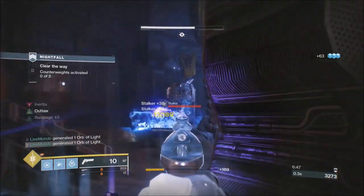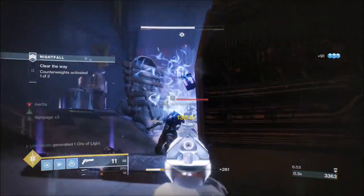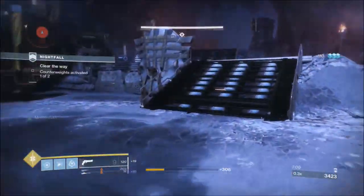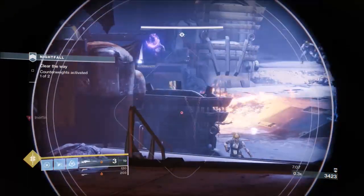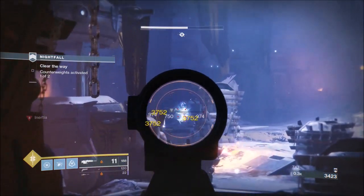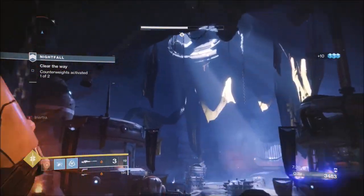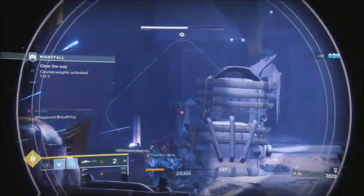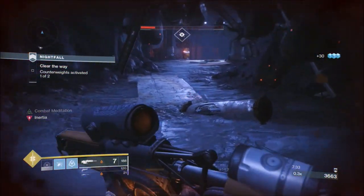Once the plate is fully done you're going to get your second major wave of ads - two more captains. The captains and snipers are not to be messed around with. You can see where the sniper is on the left - the garden variety Scorn are easy to put down, but everything in this game is easier when you're not in danger. I went red because I didn't pay the ads enough respect. Make sure the snipers are gone because it's the snipers that really hurt you here - the snipers and the Arc captain. The Solar one is a lot less aggressive.